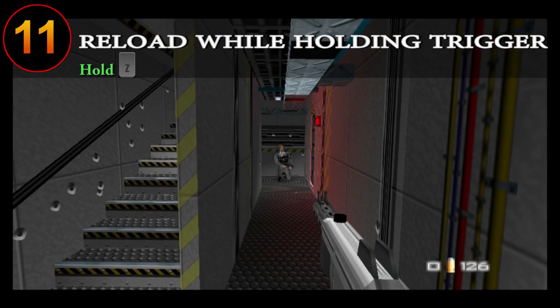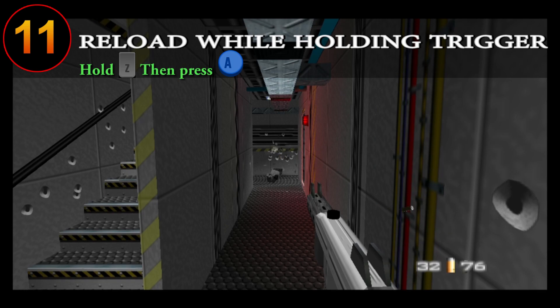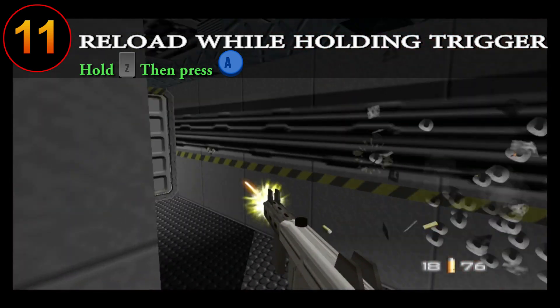You can actually reload while holding down the trigger by pressing your A button whenever the gun clip is empty. Doing this can be very useful when you are right next to a door and want to avoid interacting with it.